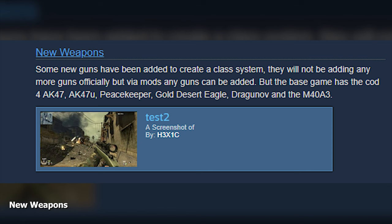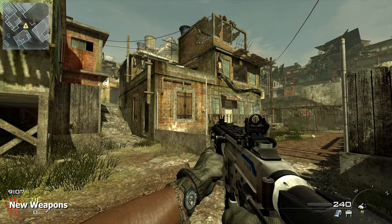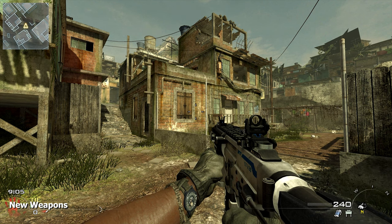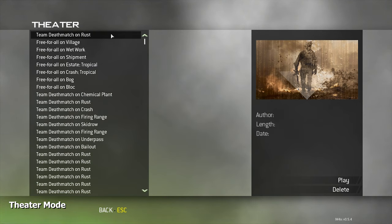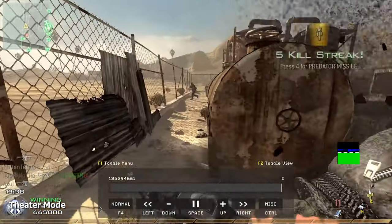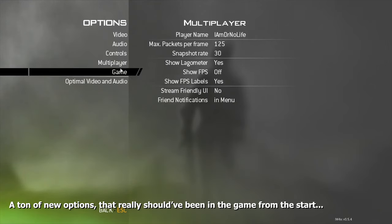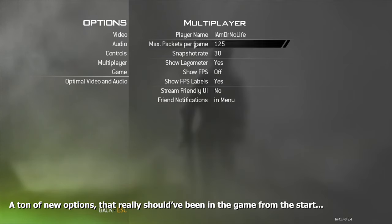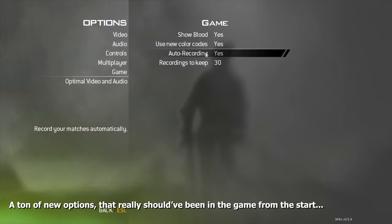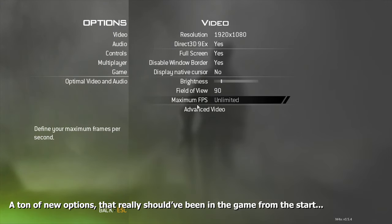But new maps aren't the only thing coming our way — weapons are also added. The M40A3, a sniper rifle from Call of Duty 4, has been added. The Peacekeeper from Black Ops 2 has also arrived. The Theater Mode from Modern Warfare 3 is brought into this game, which means if you happen to hit a cool quad kill with a sniper but weren't recording, you can just find the match afterwards and record it. Other than that, it gives us unlocked framerate, the ability to lean left and right just like in Black Ops, and a FOV slider, which was something the community had wished for since the game first came out.